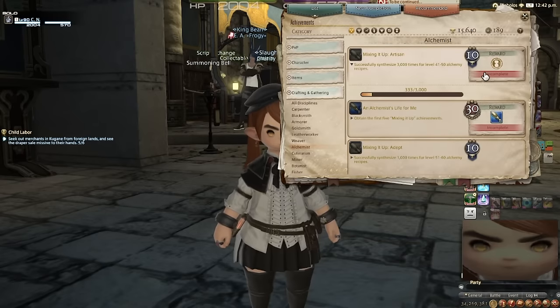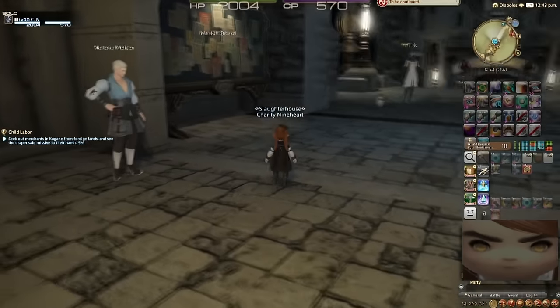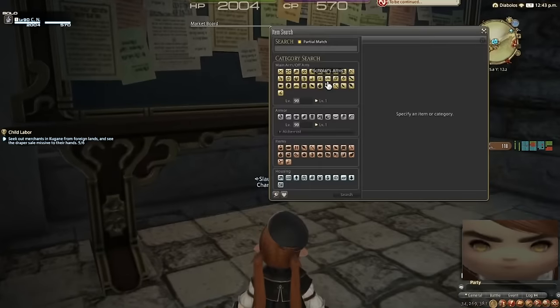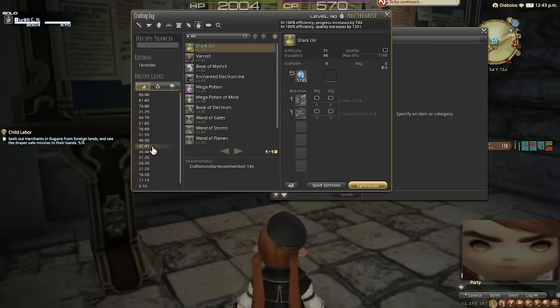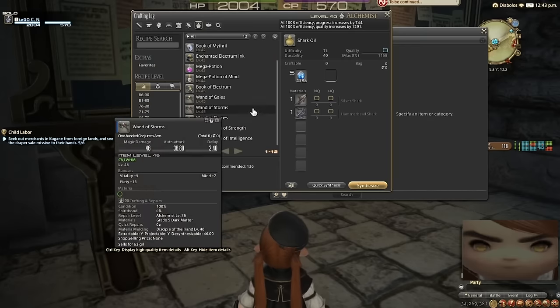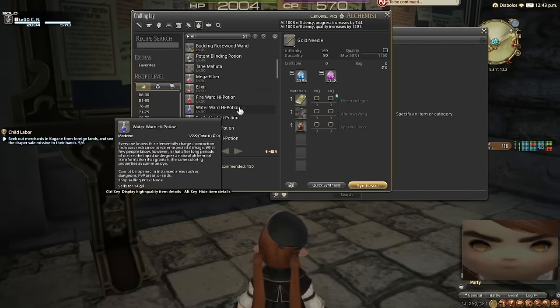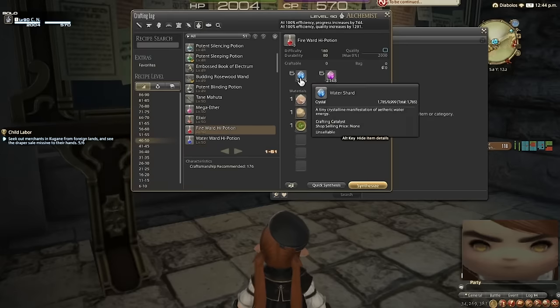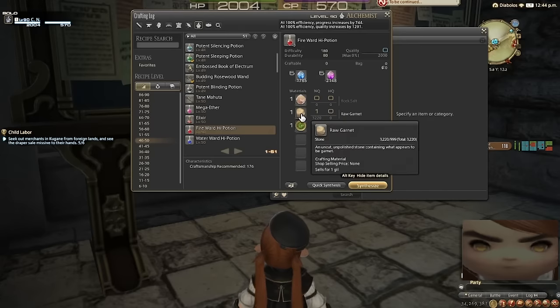Next on the agenda is 3,000 syntheses for level 41 to 50 alchemy. This one's gonna suck. How bad the achievement is depends on how annoying the recipes are — and for level 41 to 50, most of the jobs have pretty annoying recipes. As a result, almost none of these can be made at a profit. Especially when you factor in the cost of shards, this is really gonna suck. But I happen to have on my person over 3,000 raw garnet that I collected while doing mining achievements.